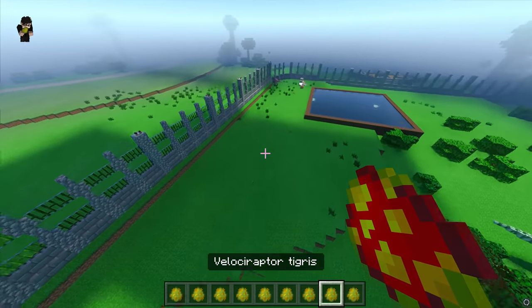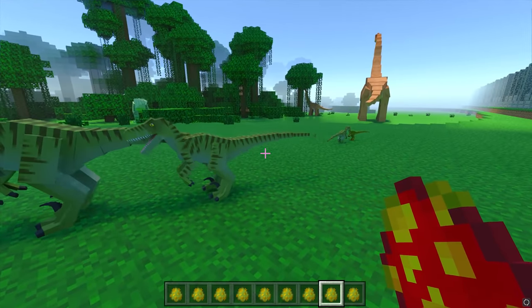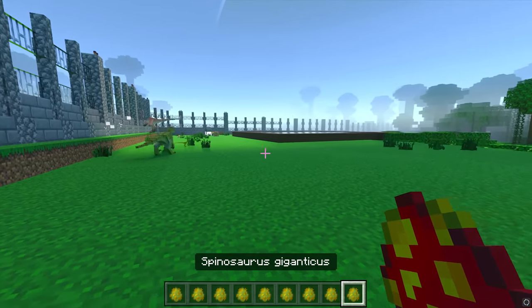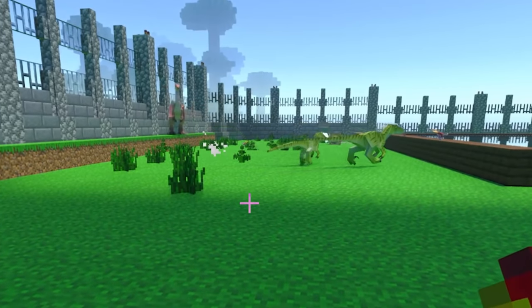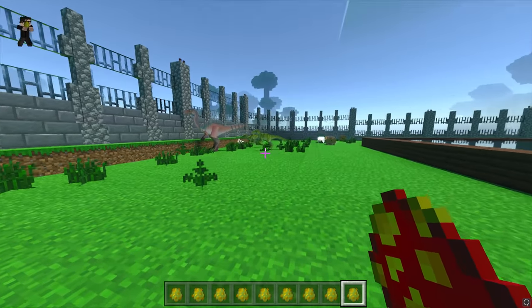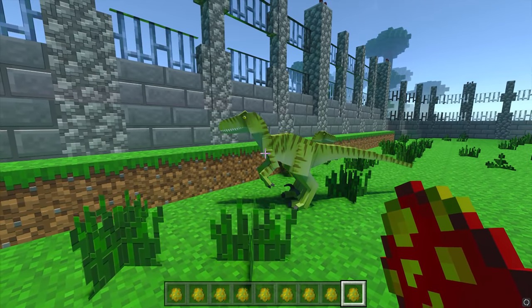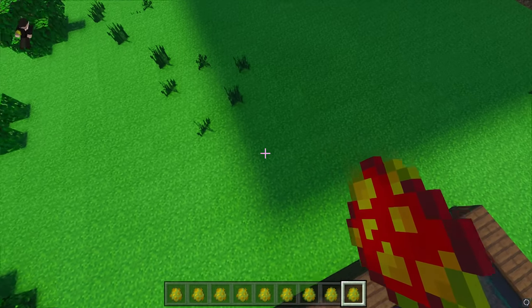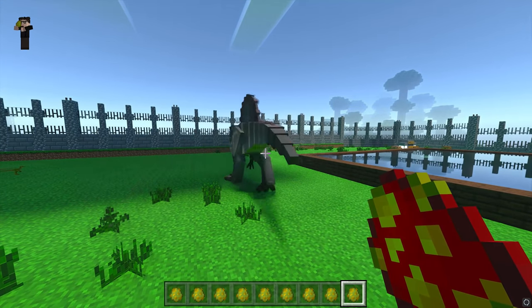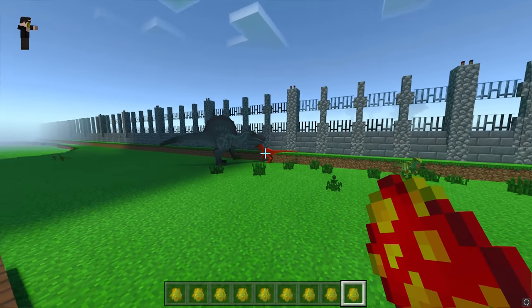Next up we do actually have Velociraptor, and I believe Spinosaurus next. So we'll spawn in the Velo — there we go, three different sizes. Do not create hybrid dinosaurs with the Compi. It's killing the Compi — it's just Deathmatch Heaven here, isn't it? It's now attacking the Gallimimus. Next up, I'd like to see the Velociraptors take down the Spinosaurus, which is incredibly loud. I don't think the Velociraptors stand a chance now — karma to them.